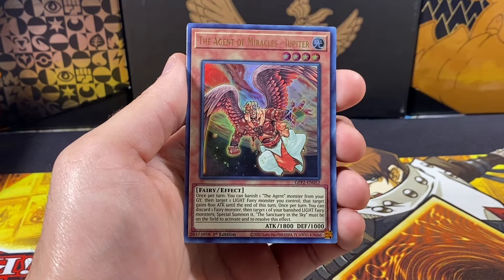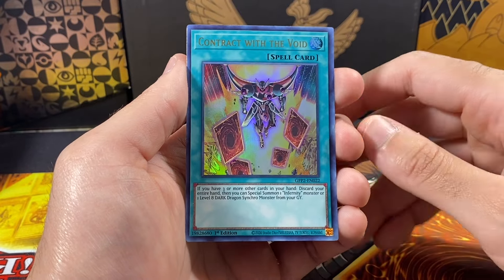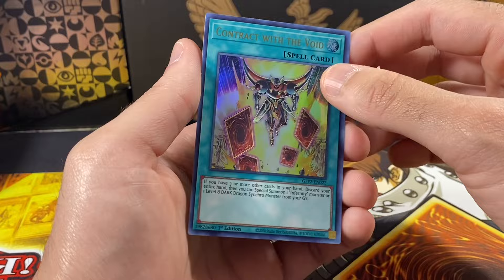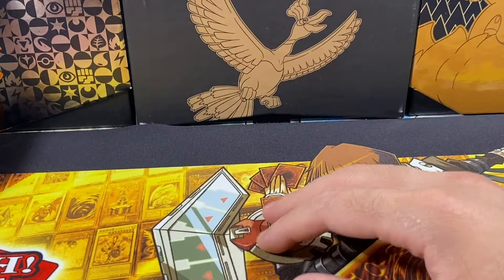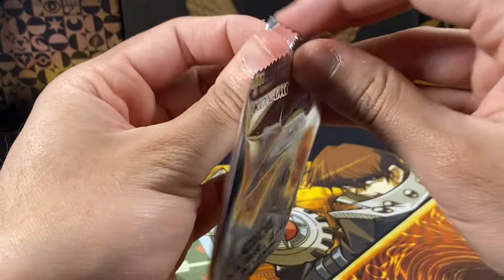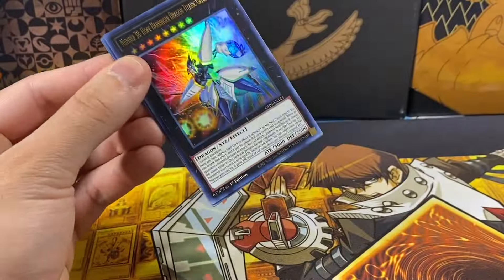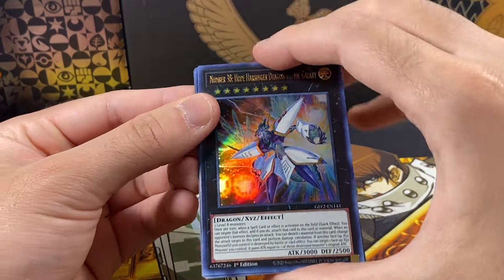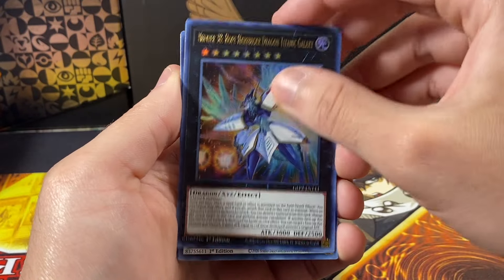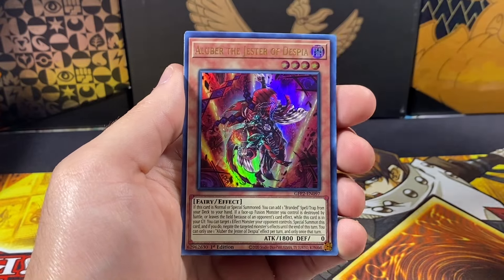We have Retaliating C, Savant Copernicus, Dark Alligator — I don't know why I thought that was Dark Magician for a second — Ancient of Miracles Jupiter, and Contract with the Void. Interesting card, really cool — I thought it was a ritual card for a second but it is not. Our last pack is the Dark Magician Girl artwork, so can we pull the Dark Magician Girl in her own artwork? I think I did see a video of someone doing that recently, which was insane.